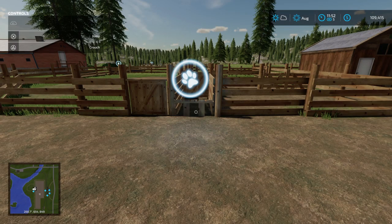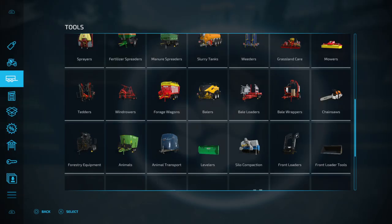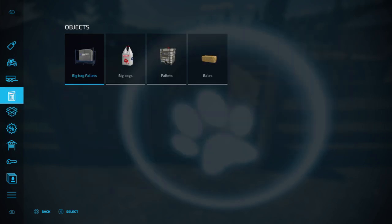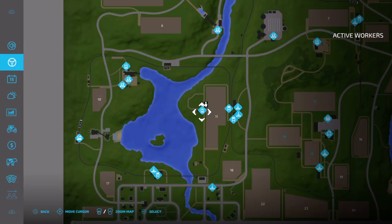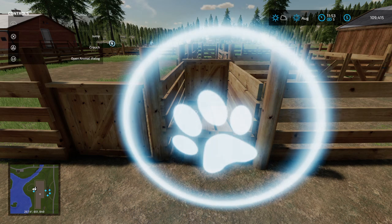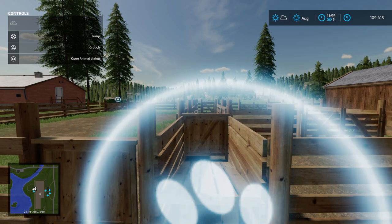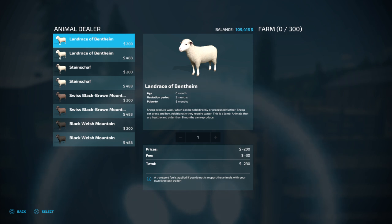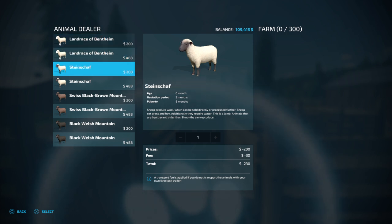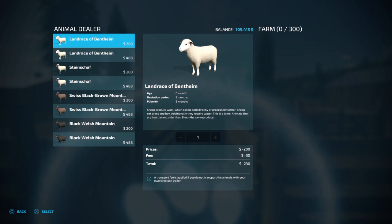You can do this three ways: you can do it from here, you can go to an animal dealer — I can't remember the third way right off the top of my head. We're just going to come up here to the sheep pen. On the PlayStation 4 you're going to press down on the left stick. There's your sheep, and just like the cattle you're going to have different ages — eight months age and zero months age.